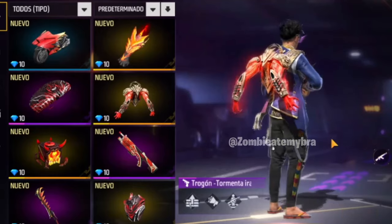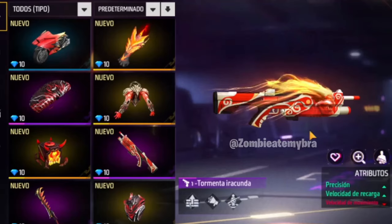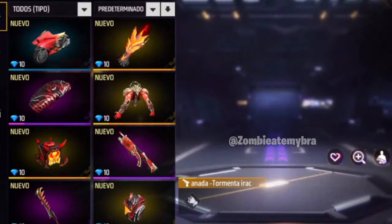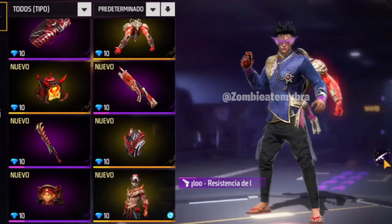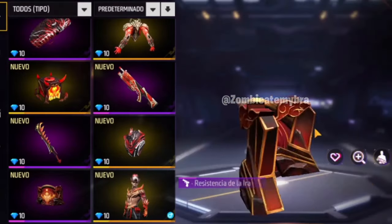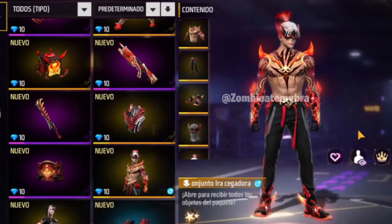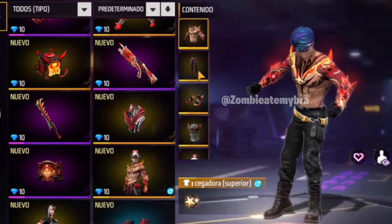Starting this Booyah Pass in February, you will be able to unlock the main skin once you reach level 100. The tailor is kind of sort of going to be taken off, though I don't know if you'll still be able to upgrade past Booyah Passes. But 100 percent, you'll be able to unlock the full skin at level 100 — no tokens, no extra steps. You're going to unlock this main skin right here, which has a little animation of the arms coming out from the back.